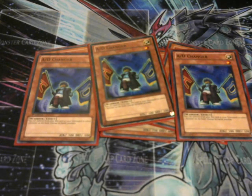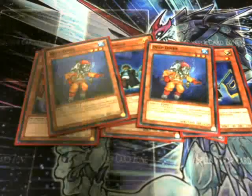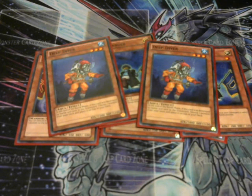Because Sangan is gone and will not be coming back — he was pretty much the main searcher for the deck — but because we're in a slower format with Sangan gone, we're running two Deep Divers. Once these guys are destroyed by battle and sent to the graveyard, you can add the Morphing Jar from your deck to the top of your deck, and you will most definitely draw it in the next turn.